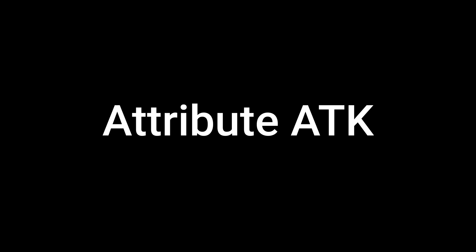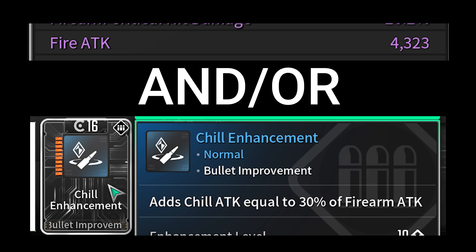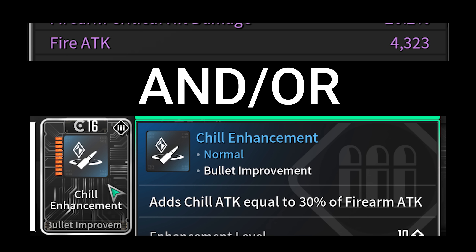Next are the attribute attack bonuses, which come in two types: base attack and percent increases. I make this distinction because unless you have a base attribute attack roll on your weapon, percent increases will do nothing for your damage at all. You can add base attribute attack to your weapon by either getting that roll on your weapon, or by using a bullet enhancement category mod to convert a percent of your firearm attack to base attribute attack for that element.